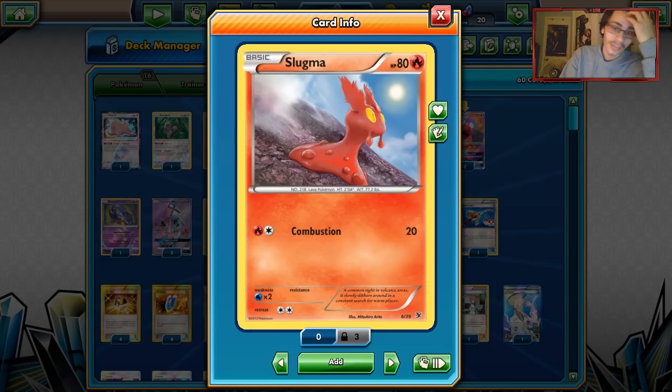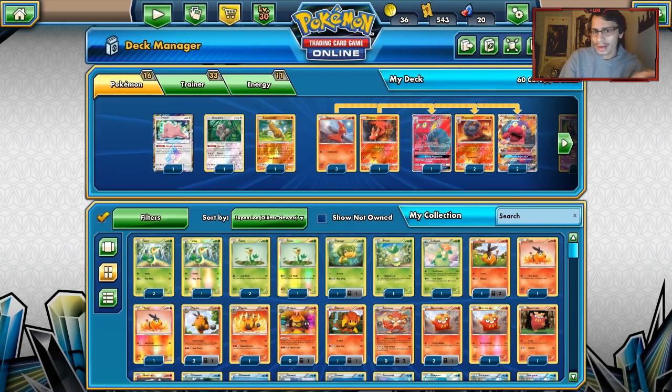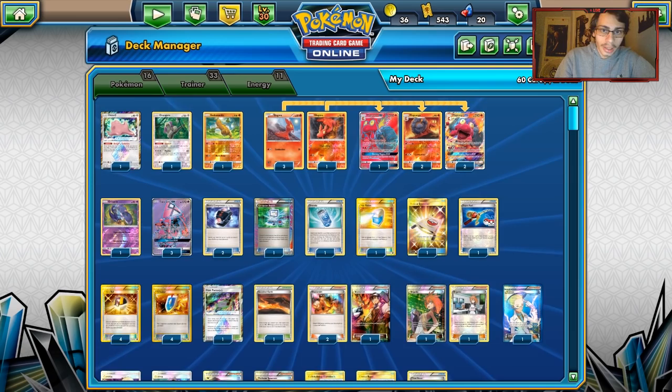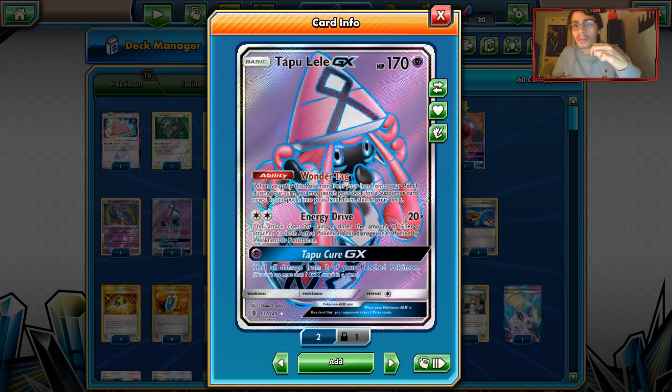We are playing some Slugmas - the 40 HP Slugma with a two retreat cost, though it's recommended to consider playing the Slugma that does more damage, because if you run into a Hoopa you're in trouble. There are quite a few Slugmas to look at. We are playing multiple copies of Tapu Lele - a heavy line of three Tapu Lele GXs to guarantee a Turn 1 Wonder Tag for Bridgette. It's very important to Bridgette in this deck to set up a bunch of Slugmas, and also maybe search for Blacksmiths.